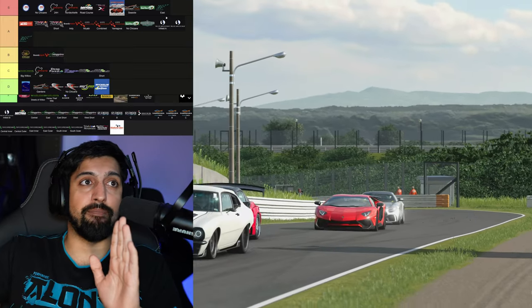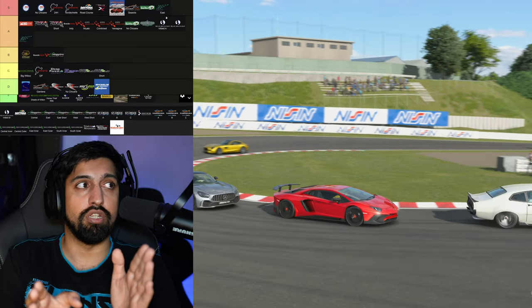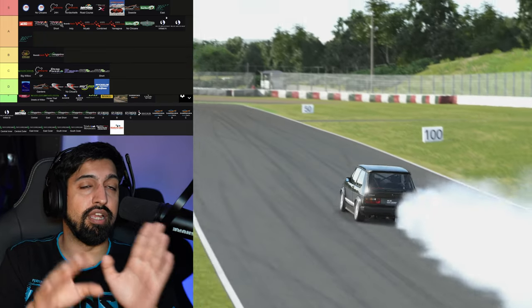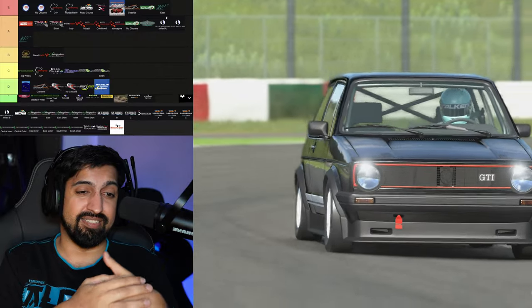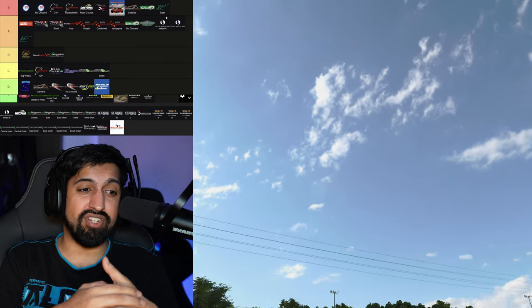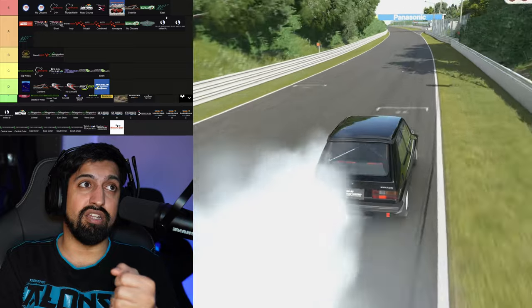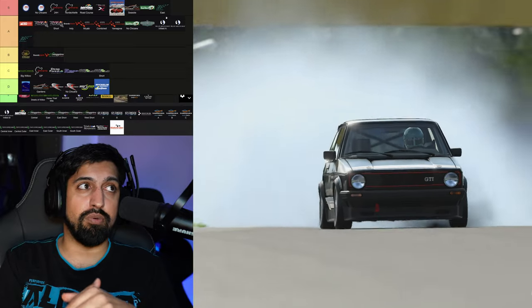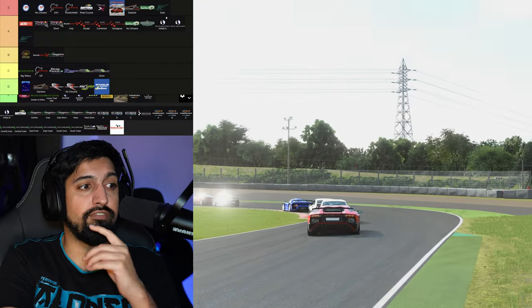Suzuka East is an S rank circuit because it's just the S's — leave all the fat, I don't need anything else. Just S's on repeat. It's like an injection of Suzuka. So I'm going to put Suzuka East as S rank, and I'll probably get some hate for putting full Suzuka at A rank. I don't feel like it's a great circuit for overtaking. My S rank circuits — Monza, Daytona, Dragon Trail Seaside, Le Mans, Suzuka East — are all great for overtaking.